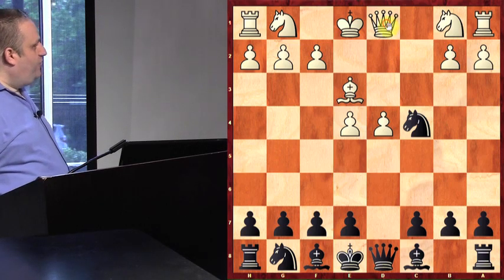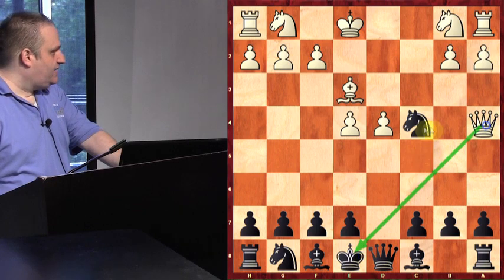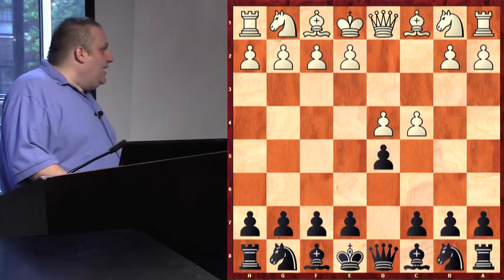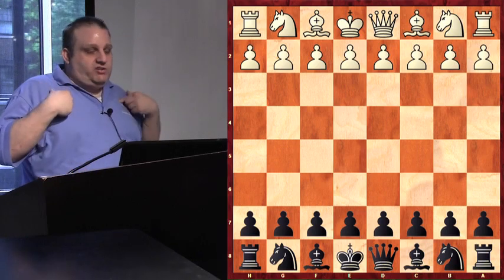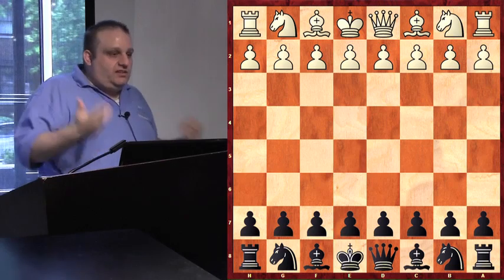Queen a4 check. The queen attacks the king and attacks the knight — white gets his knight back. Before class dismissed, which is the best part of class, we're going to show two funny examples of people doing that trick to me, but it didn't work — so they lost.